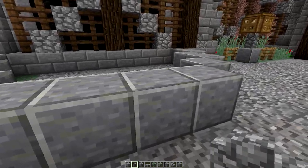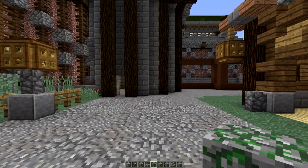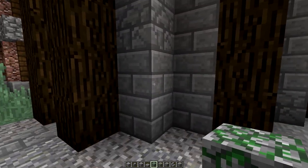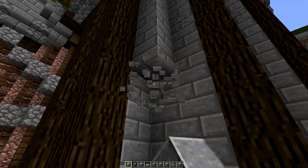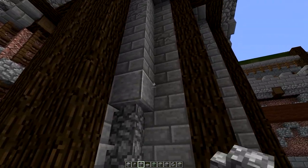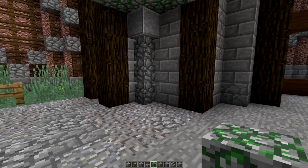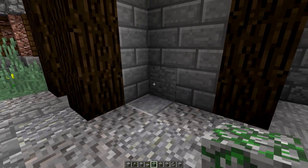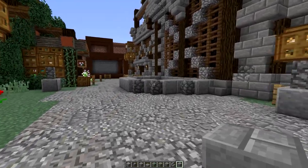Let me show you something else I've been doing on the Patreon server. Here's an example: I do a polished andesite and then a polished andesite on the corner of a wall - imagine there's a ceiling right here and you do that around all of the corners in the hallways. Looks really cool. I've been doing that over there and I'm still working on it.